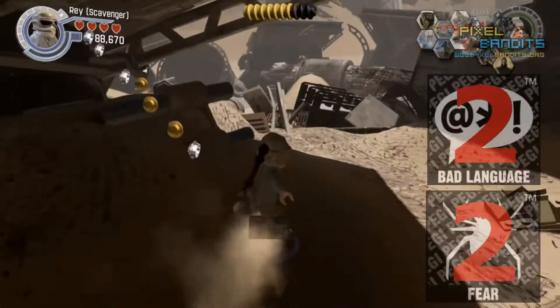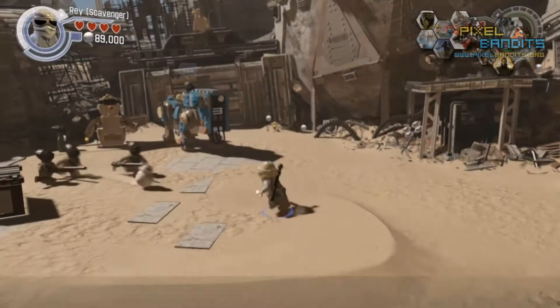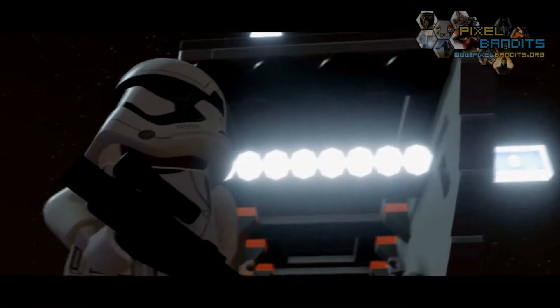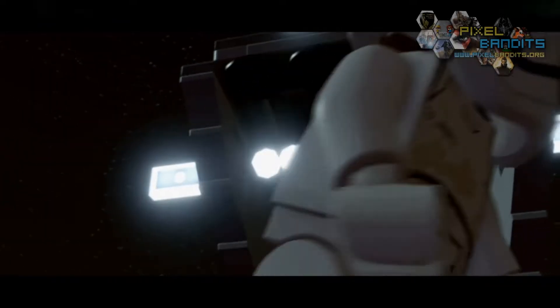Language and Fear both get 2. There is some suggestive sentences and themes within the title, but as we expect from a Lego game, likely nothing you aren't happy to say in front of your little ones yourself. The story aspect of course covers a couple of otherwise much scarier moments, but in true Lego style it's worked around in a family-friendly way.